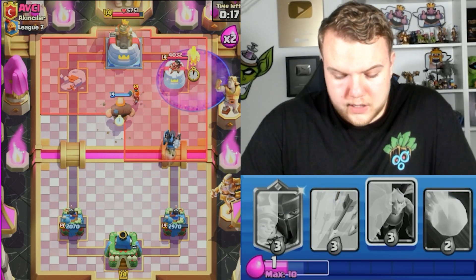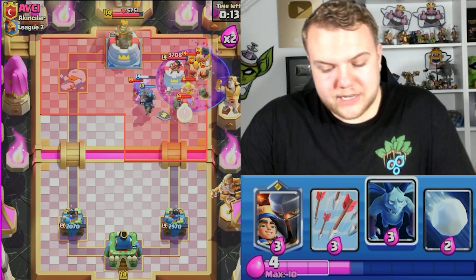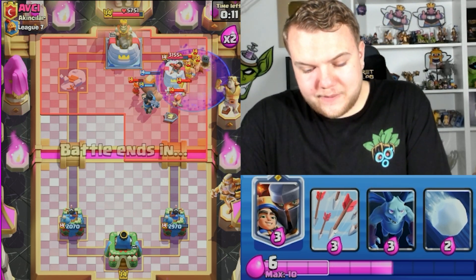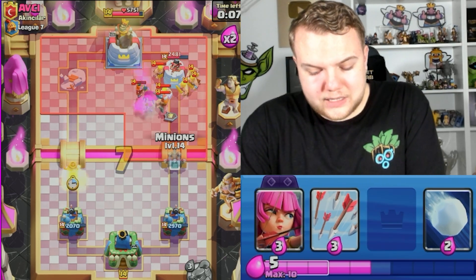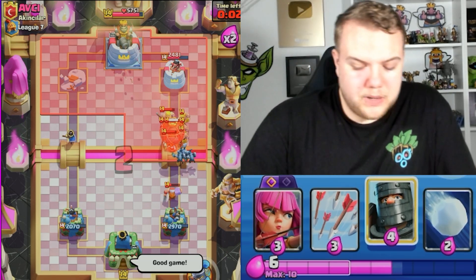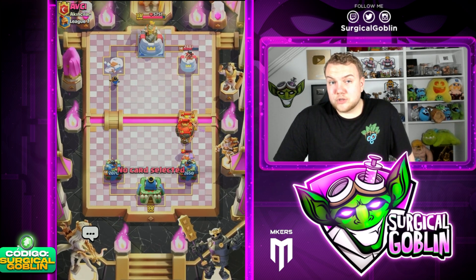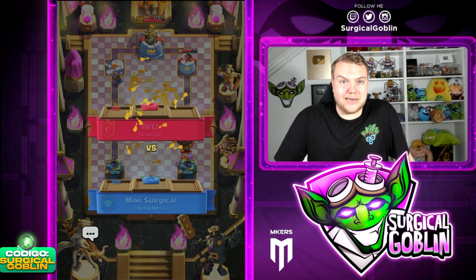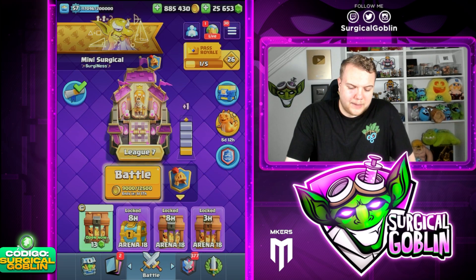Let's go Giant in the middle. He goes Barbarians — at this point I'm just attacking, forcing out some Elixir on defense, forcing out troops on defense, making sure he can't get an attack going. That should be pretty much a good game. Let's go Minions here — no time left for him to make the attack. I probably would have been able to defend that with some Archers, Snowball and Arrows on defense anyway. Very nice win against the strange meta Balloon deck.